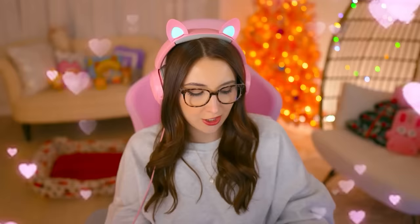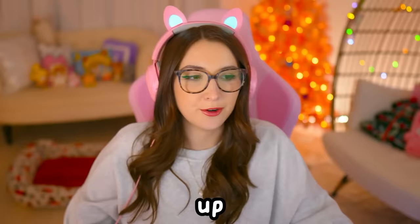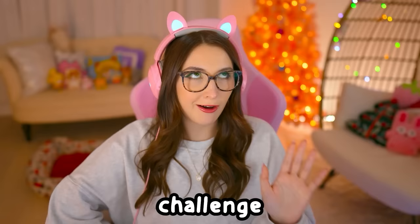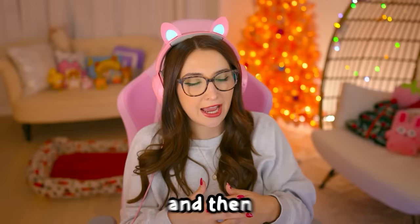Hey, you already know what time it is — it is random genetics time! If you're new here, buckle up and sit down. Random genetics is my favorite creation challenge on the planet. We will randomize every single thing about a sim, randomize everything about another sim, and then they will have a baby. Then we see what it comes out looking like, and we try to make their child look cute as we age them up.